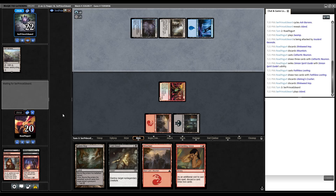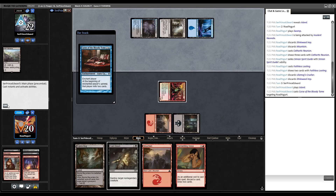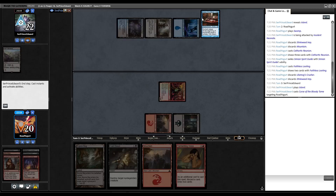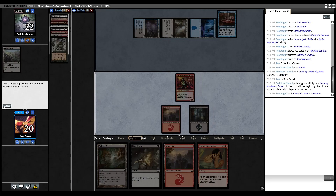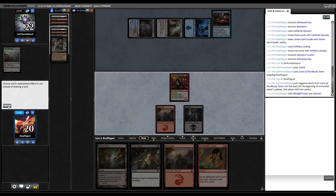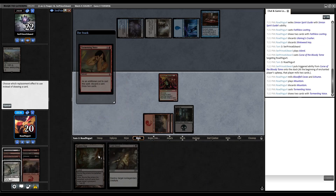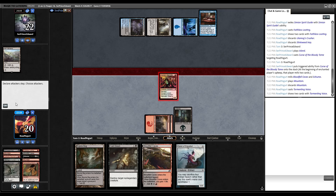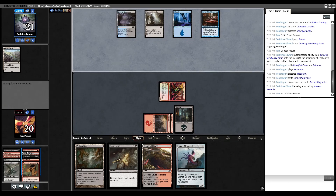Opponent plays Island and casts Curse of the Bloody Tome for three mana — at the beginning of the enchanted player's upkeep, that player mills two cards. We don't hate things in our graveyard, but we do need to hit an Exhume or at least a Shred Memory to find one. On our upkeep we mill two and hit an Exhume — of course. We draw Mountain. Let's Tormenting Voice, discard Mountain, hoping to hit Exhume. We hit Bloodfell Caves and Hand of Emrakul. Get in for one and pass.